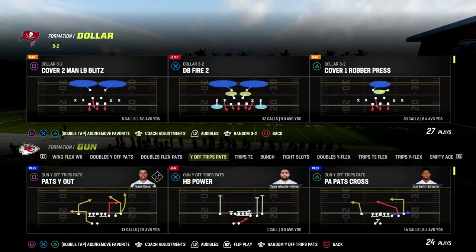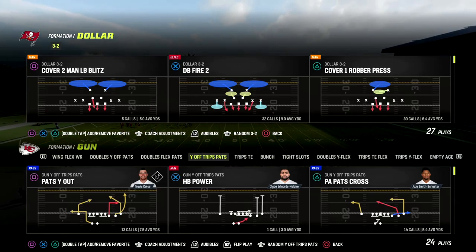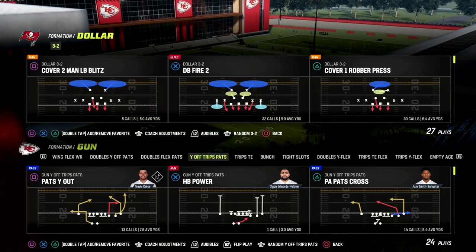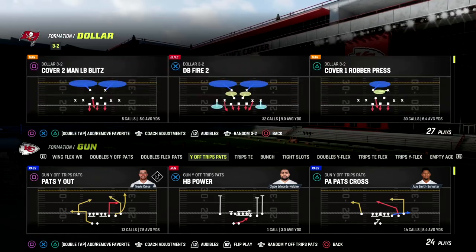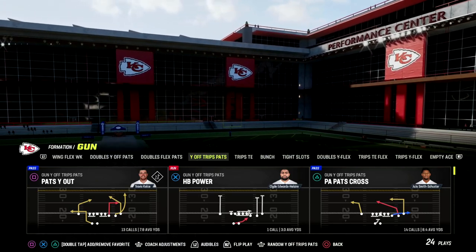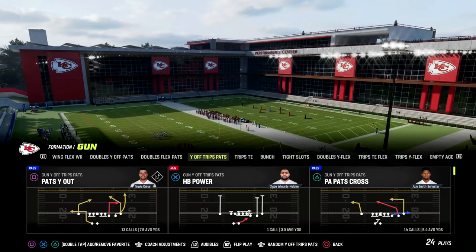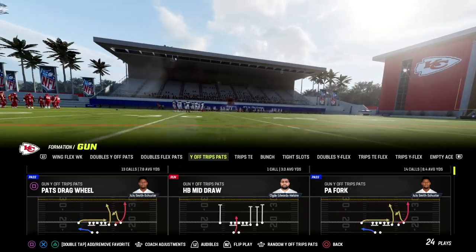In this video I'm going to show you a couple of really nice quick concepts out of U-trips that can really counter the man meta and also do a good job against zone. If you're new to the channel, hit the subscribe button. If you want my entire U-trips offensive ebook, join our Patreon - the link is in the description. For just ten dollars you can become a Patreon member and get access to all our ebooks and all updates.